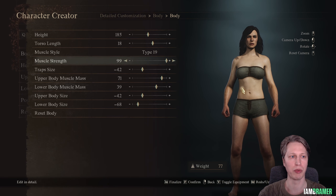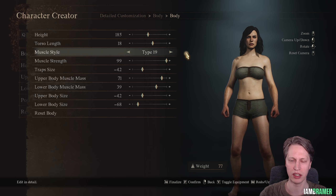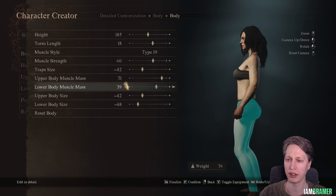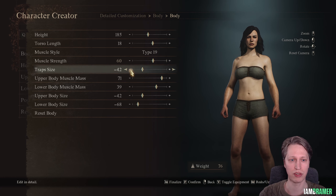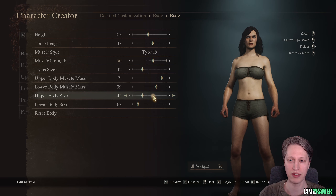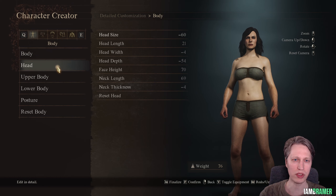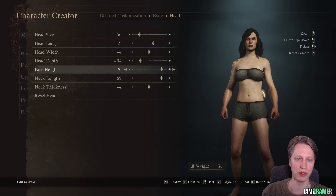For her body, we are looking at a height of 185, a torso length of 18, 19 for the muscle style, 99 for muscle strength — I could probably lower this down some honestly, I didn't really play around with her body too much. Trap sizes are at minus 42, upper body muscle mass is at 71, lower is at 39, upper body size is at minus 42, lower body size is at minus 68, and head size is minus 60.